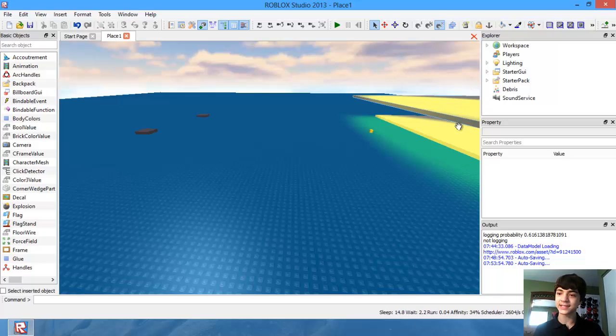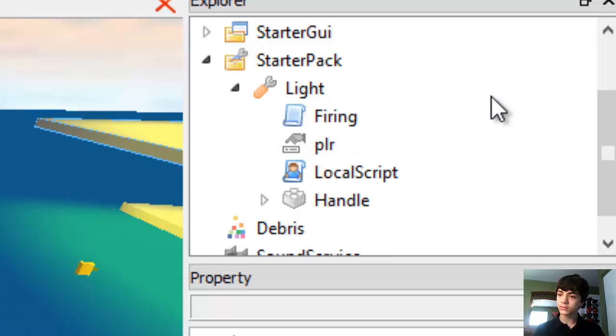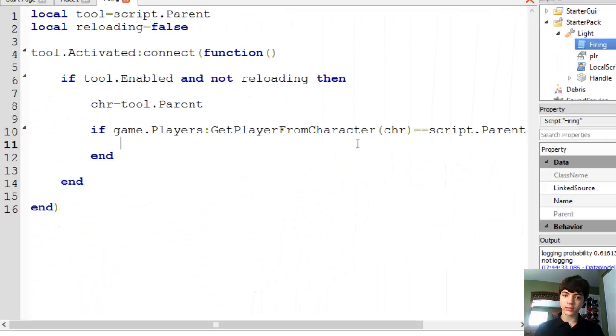BloxCon will still be there on Saturday. Alright, go to the starter pack, go to light. Firing is in here now. Alright, go into firing. Right now, all we're doing in this is we're checking that it's enabled and that it's not reloading.